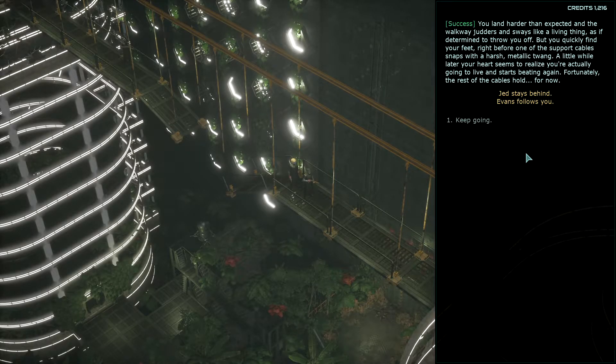You land harder than expected and the walkway judders and sways like a living thing, as if determined to throw you off. But you quickly find your feet, right before one of the support cables snaps with a harsh metallic swing. A little while later, your heart seems to realize you're actually going to live and starts speeding again. Fortunately, the rest of the cables hold — for now. Jed stays behind. Evans follows you. Keep going.